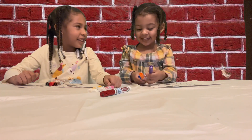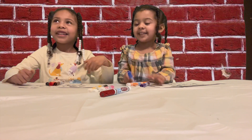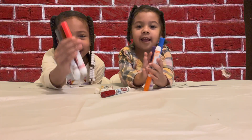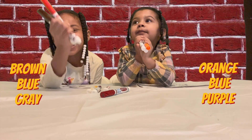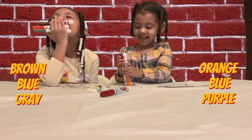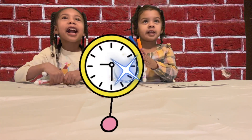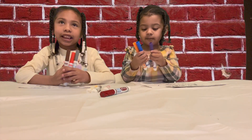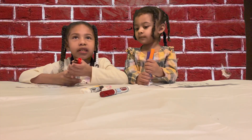What colors do you have? Purple, orange, and blue. Yay! Okay, so those three colors — show the camera — are the only three markers you guys can use. All right, you guys can get started. Timer. Mommy will put the timer on. Let's see who can do the best with their three colors.